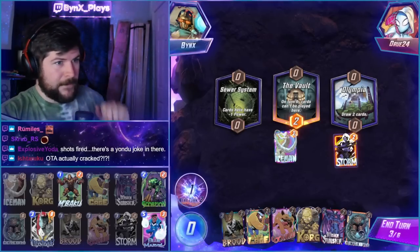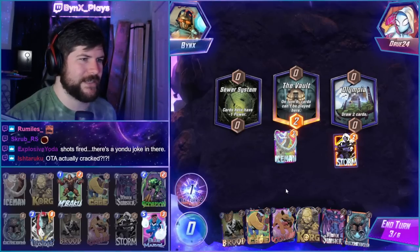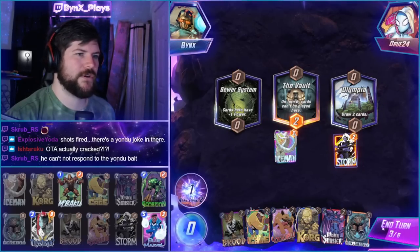We can go here. Turn 4 Brood, Korg. Turn 5 Lockjaw, Sinister. Turn 6 Cerebro, whatever else you want.